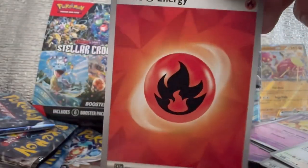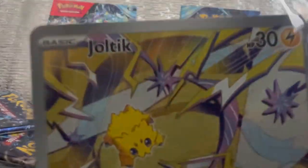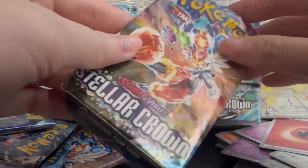We have fire energy so the heat shall be Joltik with a jolting charge. Shout out to illustrator Marina Chikazawa. And the last pack.